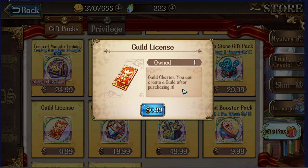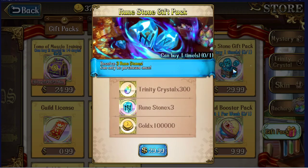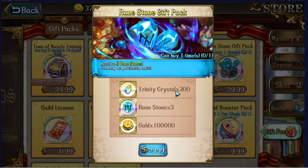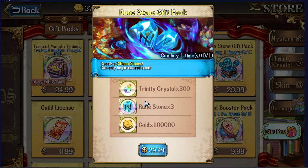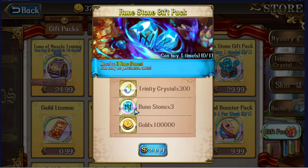The Guild License has infinite value because of the materials you can get, and it also returns Trinity Crystals — if you're not already in a guild, get it and start your own. The Ruin Stone Gift Pack is not worth it: 300 crystals, three ruin stones, and 100,000 gold — you don't even get the materials to class-master units up. That's only 10 crystals per dollar — horrible value. They give out way too many ruin stones in the game normally anyway, so I would never buy this.